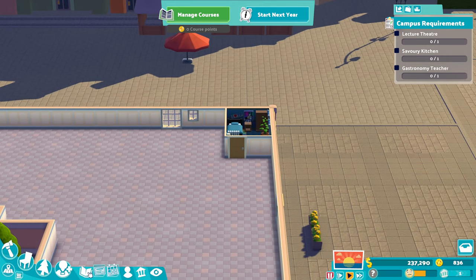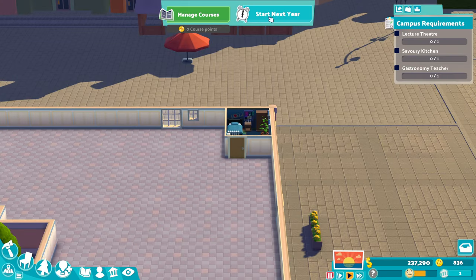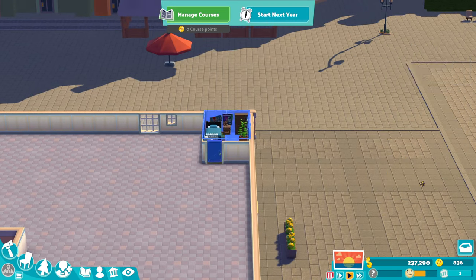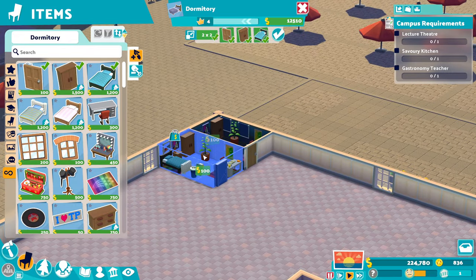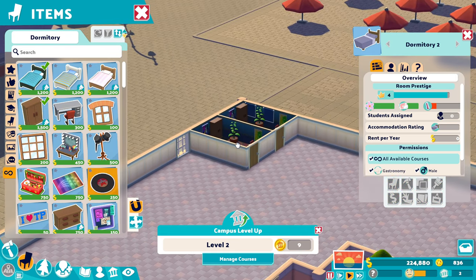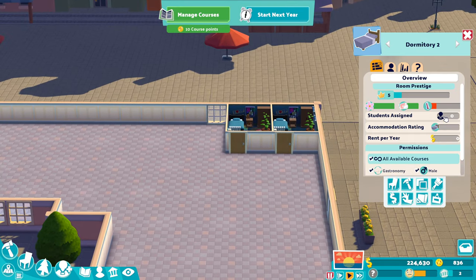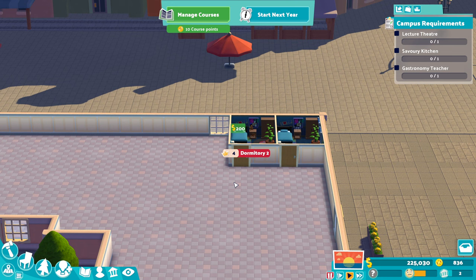First thing I do is have a quick look and see how many students we have. We've got 10 students coming in next year so you want to make sure that you have two dormitories, because on average you don't want to have too many more than five per room. You can see at the moment we've got zero assignments because we've got no students, but that will be five per room.